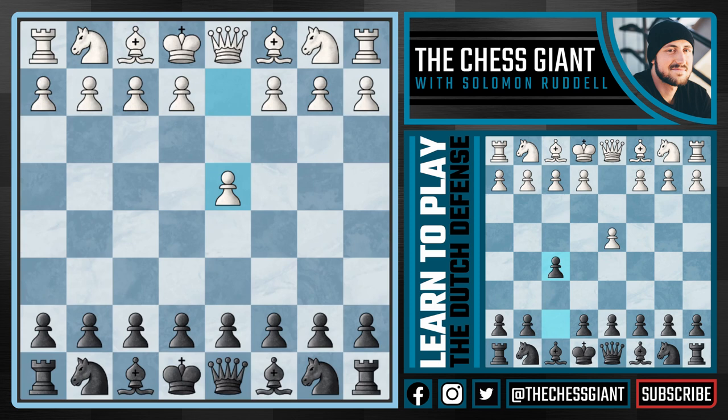Many chess players with the black pieces complain that d4 leads to very drab, boring, and positional games — and this is true. But how can black spice things up starting at move one? I think the Dutch Defense is a great option by playing f5, advancing this pawn and creating an imbalance at the first move while attacking and really trying to control the very important e4 square.